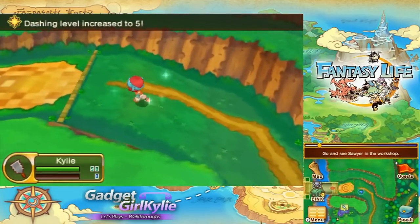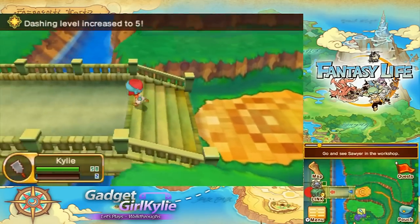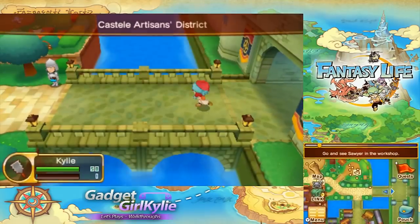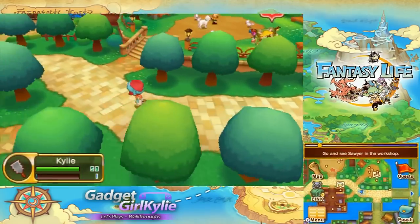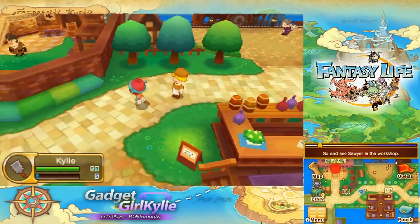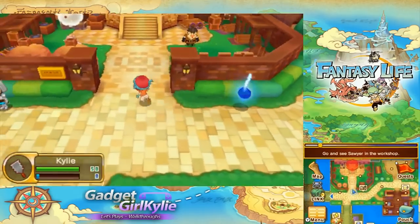I could probably just use the map and fast travel back to my life master, but I want to use the dash ability while I can. Plus it's not really far to walk anyway.